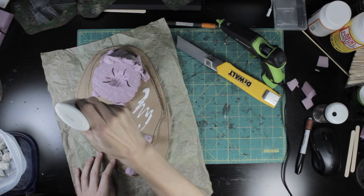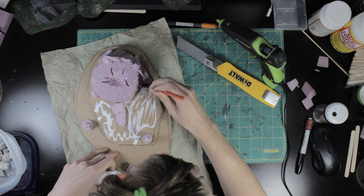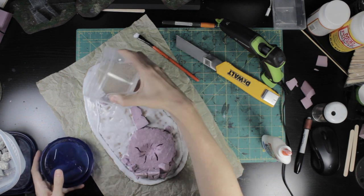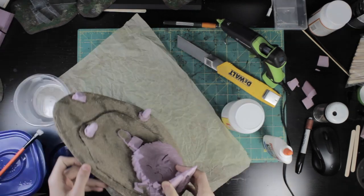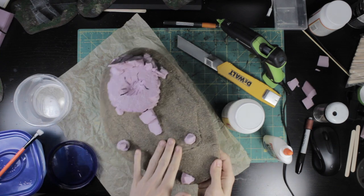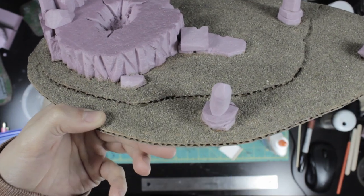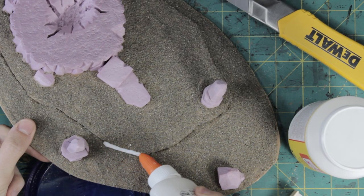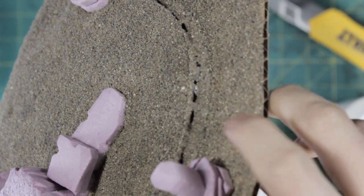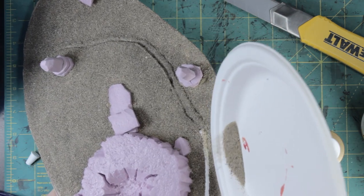I prepped the ground for sand by slathering the base with PVA glue, spreading it out with a brush and making sure to press it up to and over the edges of the rock. This gives the impression that the rocks are coming out of the ground rather than just sitting on top of them. I scattered a liberal amount of sand over everything and left it to dry overnight. This forms a rock hard covering with a slight variation due to the different amounts of glue here and there. Unfortunately, the transition between the two levels wasn't hidden enough for my taste.